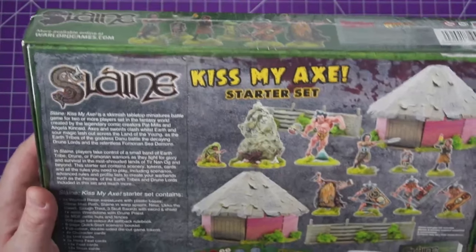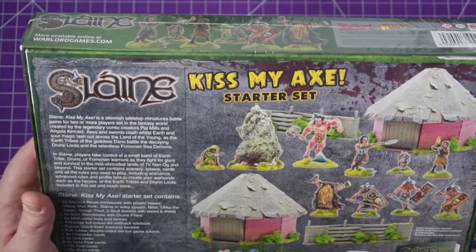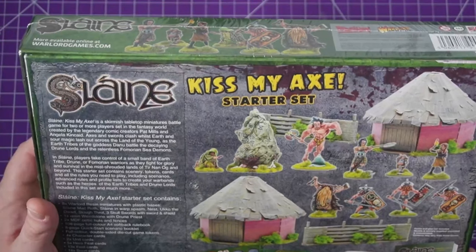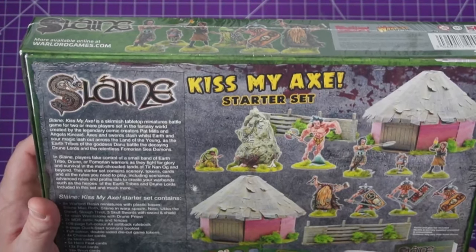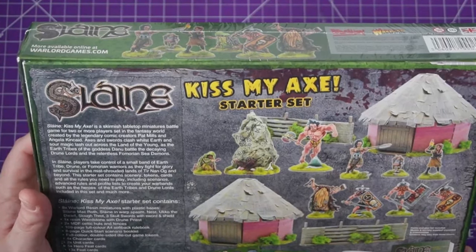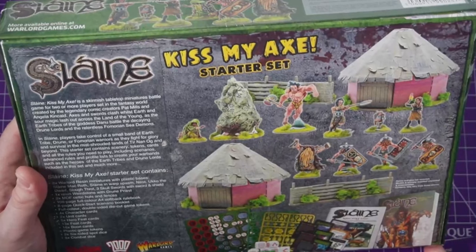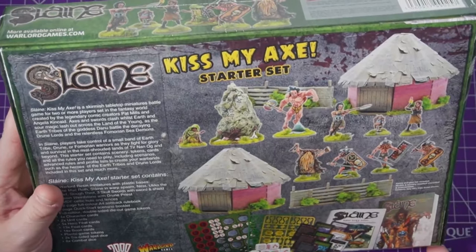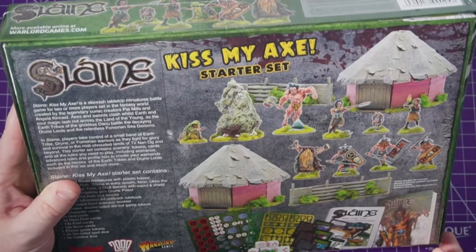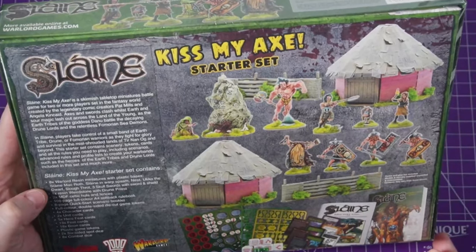I think that's Slain, Ukko the Dwarf, and his wife. Slain: Kiss My Axe is a skirmish tabletop miniature battle game for two or more players set in the fantasy world created by legendary comic creators Pat Mills and Angela Kincaid. Axes and swords clash whilst earth and sour magic lash out across the Land of the Young as earth tribes of the goddess battle the decaying Druun lords and the relentless Homorian sea demons. Take control of a small band of earth tribe, Druun, or Homorian warriors as they fight for glory and survival.